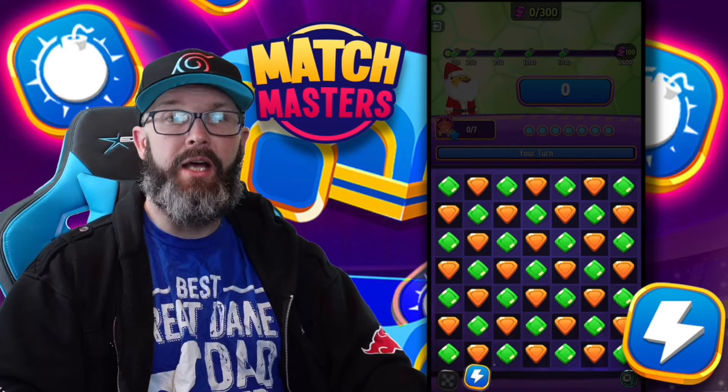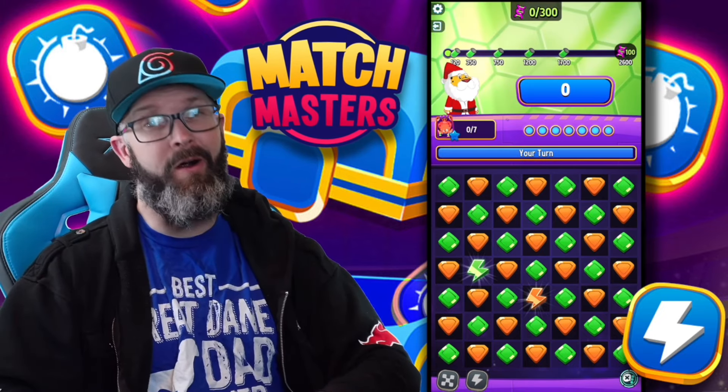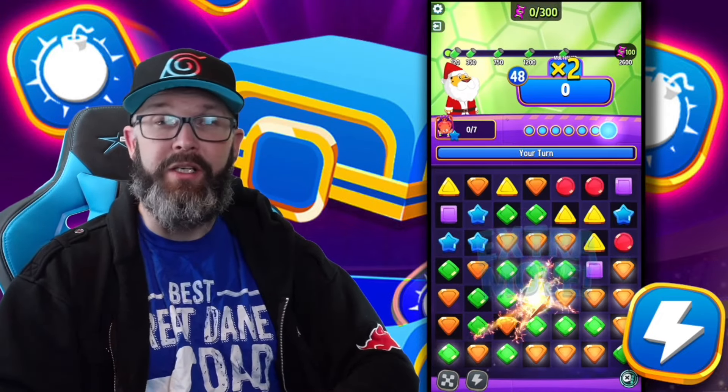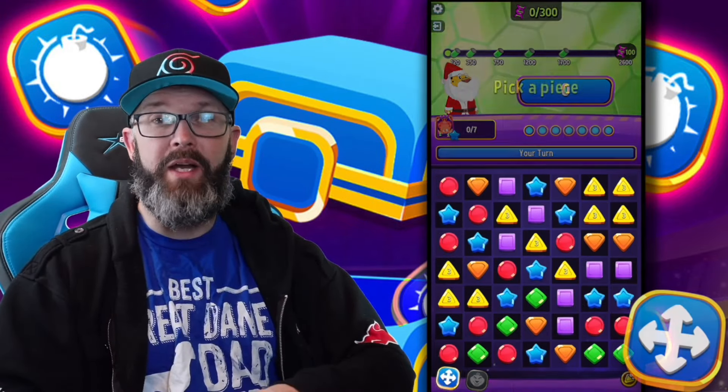Create Lightning will toss two Lightning Bolts onto the board. We all know how powerful Lightning is, and this one actually pairs well with a lot of other boosters, including the next one — Remove Cross.